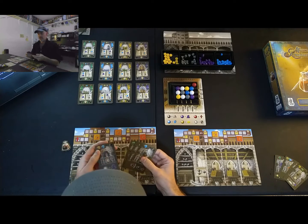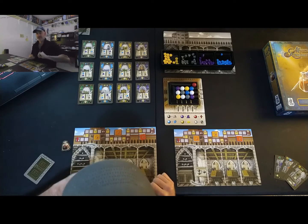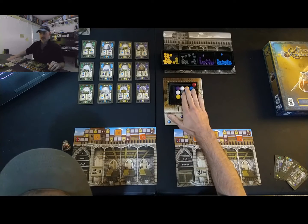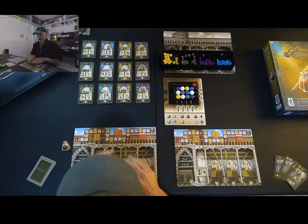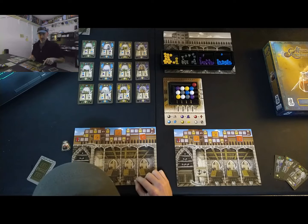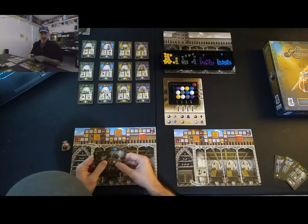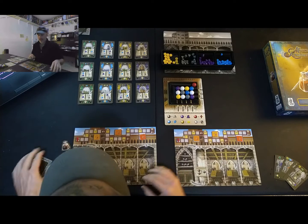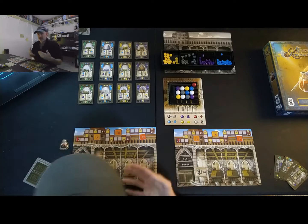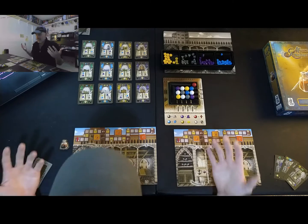This game only has three actions. You're either going to gather resources, purchase a card, or trigger production. If you have met the requirements for one of your leaders, you can also put one of those in play — that's on top of your regular action for the turn. One action on a given turn, and then if you can get a leader in play, you'll do that too. It's pretty simple.